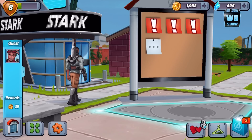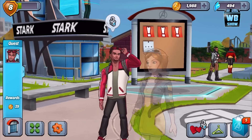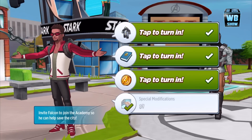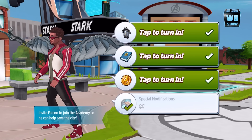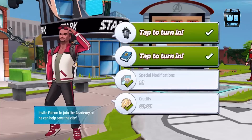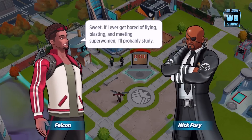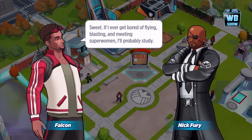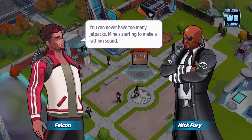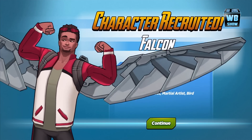Hey guys, welcome back to a brand new video on Marvel Avengers Academy. Today we have an update to our progression — we have enough stuff to unlock Falcon into our game. As you can see, everything is basically tapped to turn in. I'm going to turn in some of the money. Where do you guys sell the super soldier zero? All right, he took my money to buy the super soldiers. Let's tap in these books. Last one — there we go. You can never have too many jet packs; mine's starting to make a rattling sound.